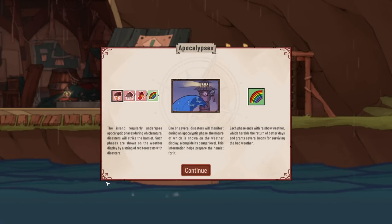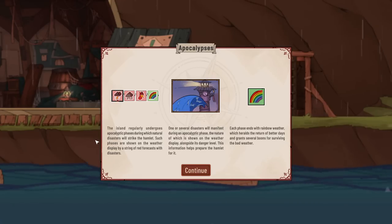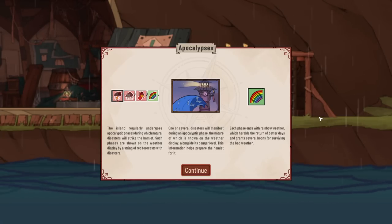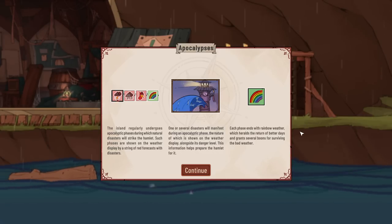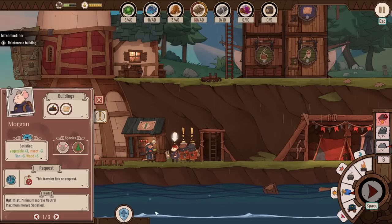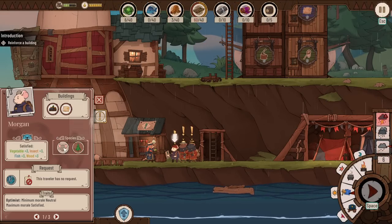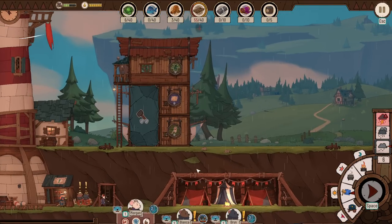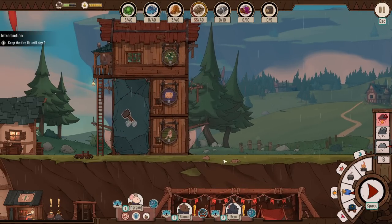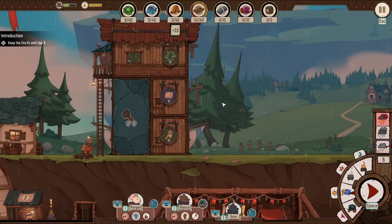The island regularly undergoes apocalyptic phases where natural disasters will strike the hamlet. Such phases are shown in the weather display as a string of red forecasts with disasters. One or several disasters will manifest during an apocalyptic phase. Every phase ends with rainbow weather, which heralds the return of better days, granting several boons for surviving the bad weather. So we don't really have anyone important — anybody can reinforce. Good, this room now has an extra health point. It should survive the next catastrophe. We'll still need food though — 23, and we have an option for a meal.